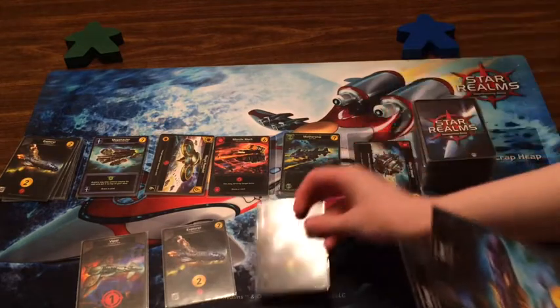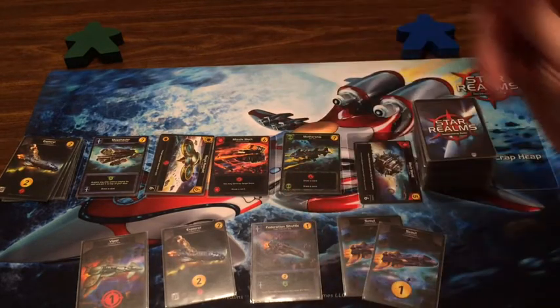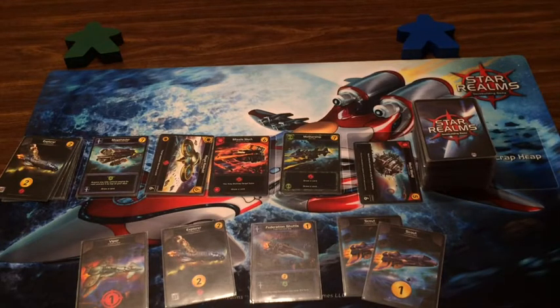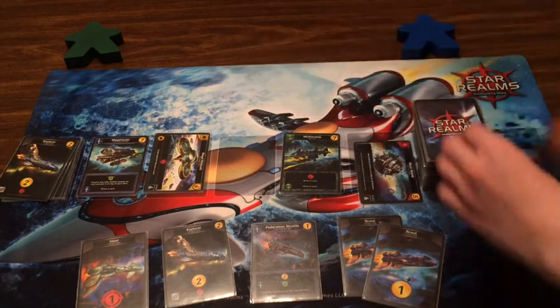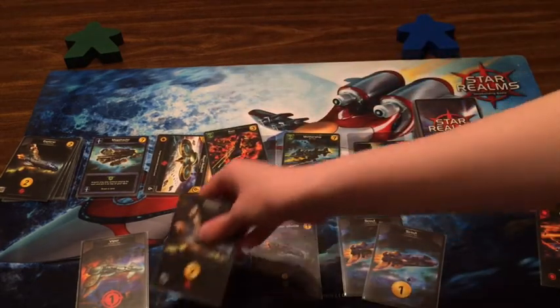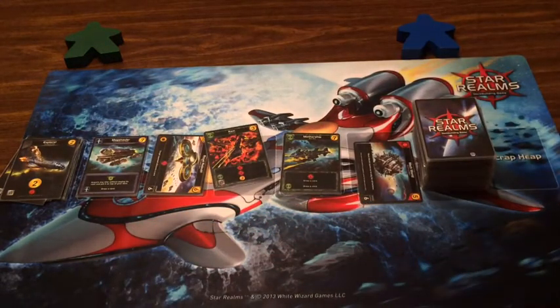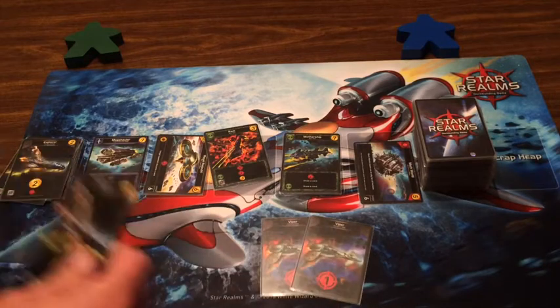I've got one Viper, an Explorer, Federation Shuttle, and a Scout — two, four, six — so I'm one short of getting anything really good. I could buy the Royal Readout, or get the Missile Mech. I'll probably get that one since it's at least six and can take out a base. I'll take that and scrap this — three damage to you.